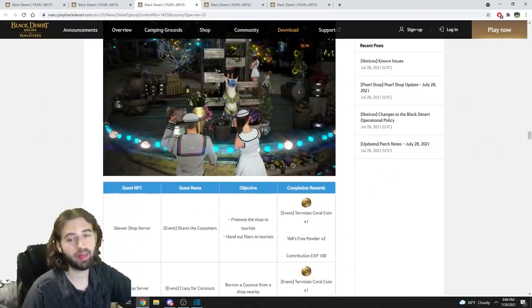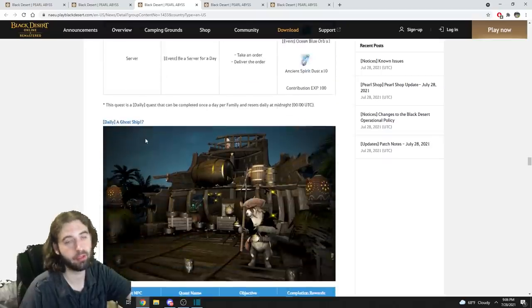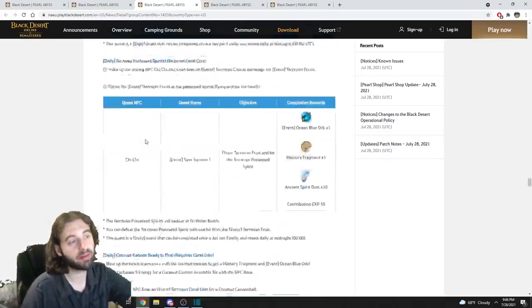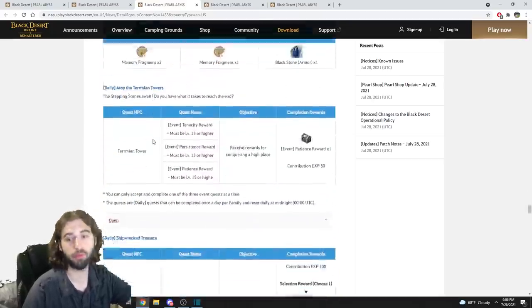That's the easy stuff with this event out of the way. Now we're going to get into the hard stuff. There are about 1.4 million quests you can complete during this event period for 45,000 different currencies, and these currencies can all be used to redeem 436.3 different rewards — and I'm going to try and help you sort through all of them.